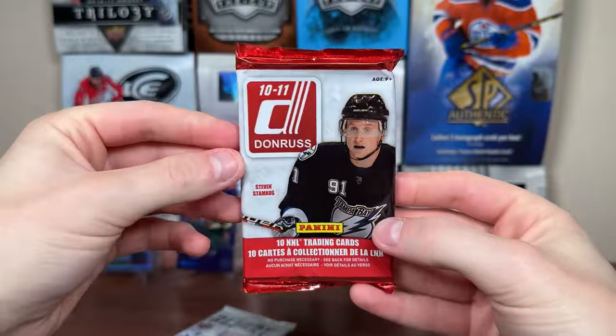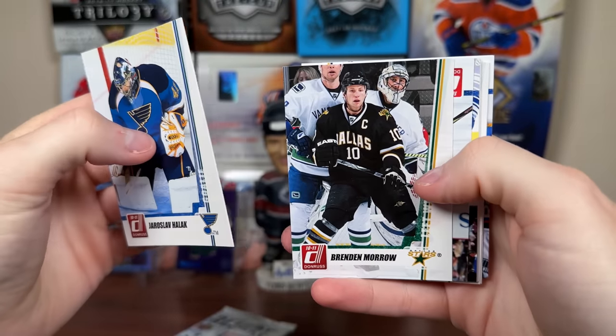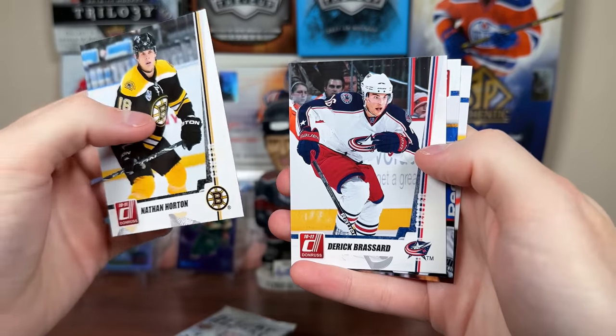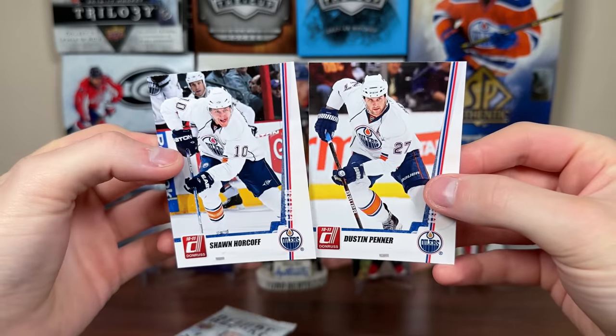Let's throw off the Waxbox with 1011 Donruss and let's pull a rated rookie of anybody or anything. There's Yara Halak, there's Brennan Morrow, there's Thomas Vanek, there's Luke Shen, Ryan Callahan, Bobby Ryan, Nathan Horton, Derek Broussard. I don't think I see anything different in here.